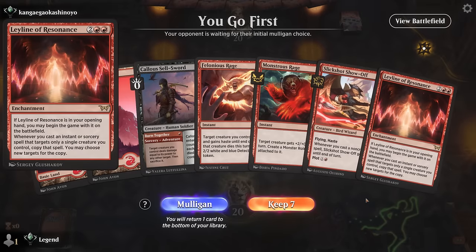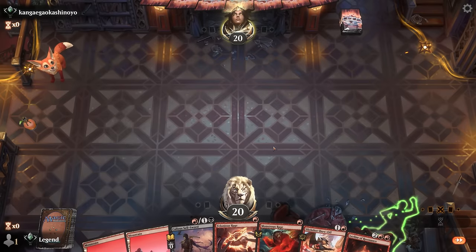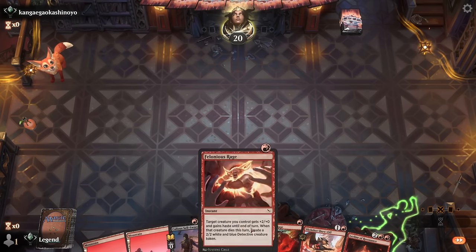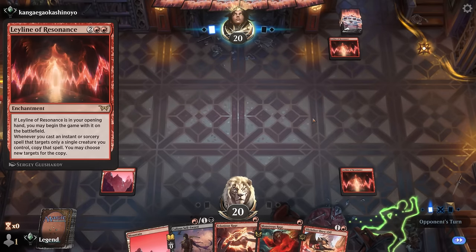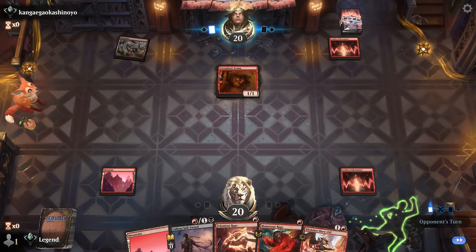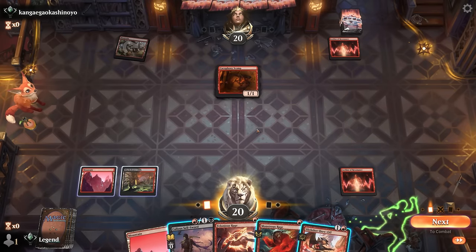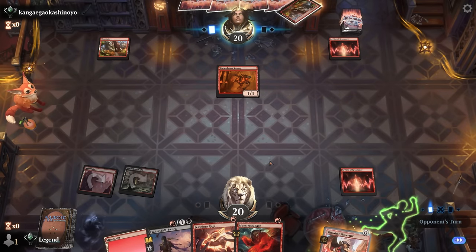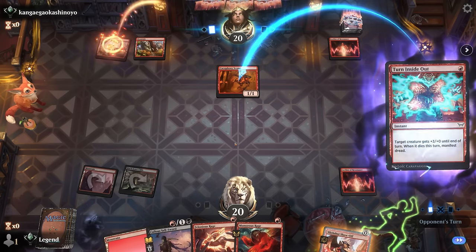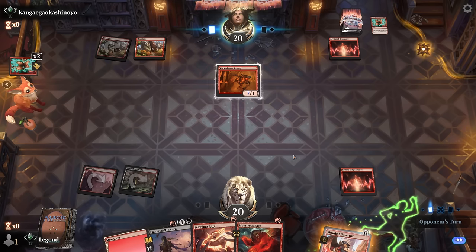Game four — on the play. We finally have a Leyline of Resonance in our opener. Not going to be a turn-two kill since we're lacking a one-mana creature, but still have to keep. We can plot Slickshot if worried about removal and have a few pump spells. Monstrous Rage gets better with a different creature. Our opponent also has a Leyline and a turn-one Scamp — they might be threatening the turn-two kill. We plot Slickshot, hoping we don't die on turn two.